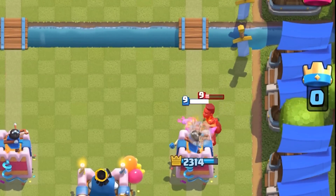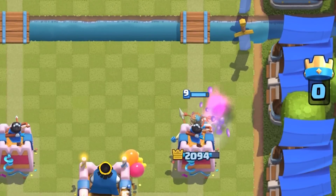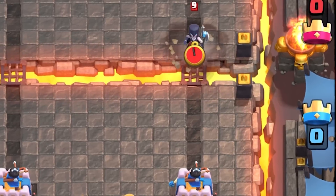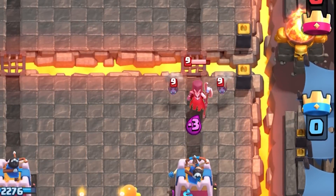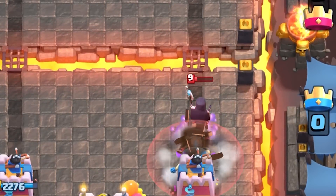Against barbarians, you want to plant it as soon as possible to keep them as far away from the tower — it's not the perfect defense but it's pretty useful. Dropping it on the ram rider, you have to be mindful of the terribly slow delay and master the timing to prevent the ram charge from connecting to your tower.